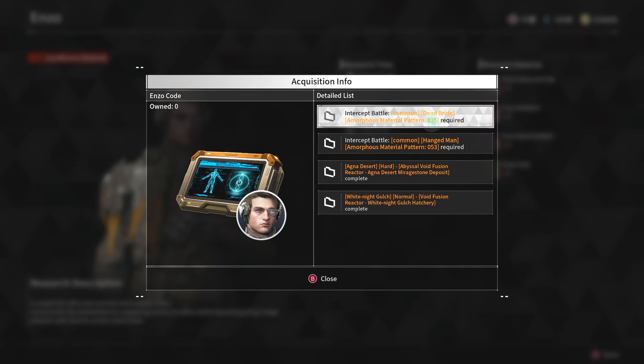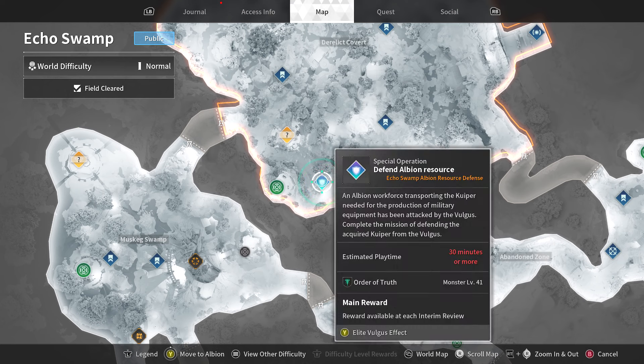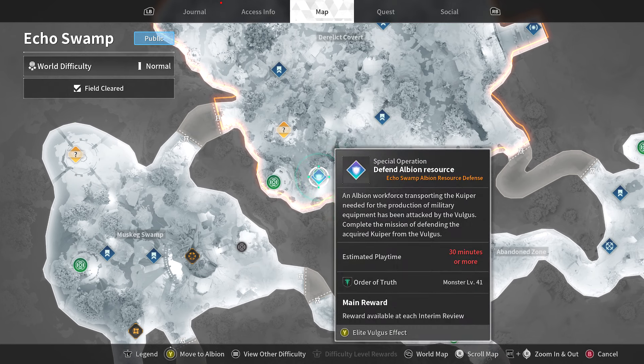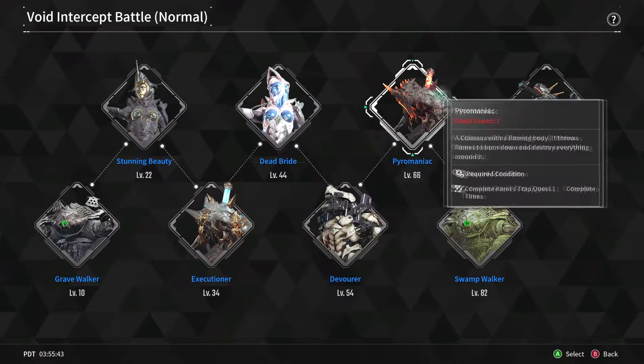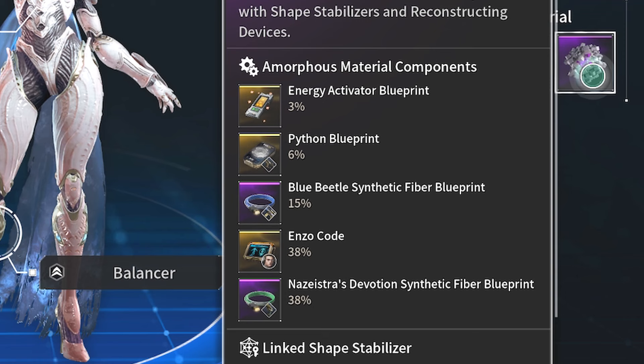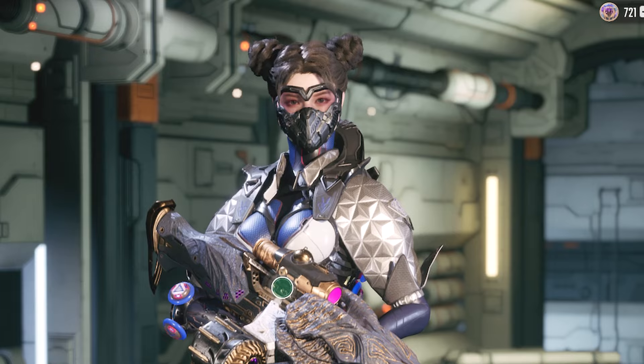For Enzo's code blueprint, same deal — get the patterns first, then kill the specific boss. The easier option is Pattern 25, then kill the Dead Bride. To get Pattern 25 go to the Echo Swamp and do this mission; completing it gives you a chance at the pattern. Then go kill the Dead Bride for a 38% chance at the code. Hangman also gives a 38% chance, but obviously the Dead Bride route is far easier than killing a level 95 boss.